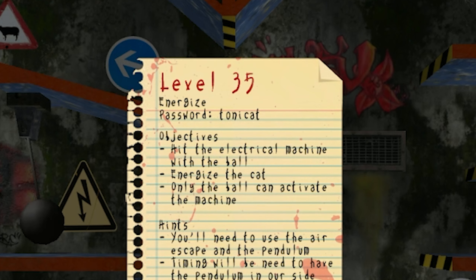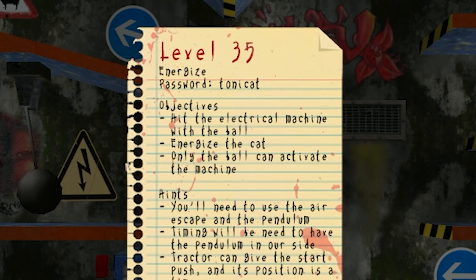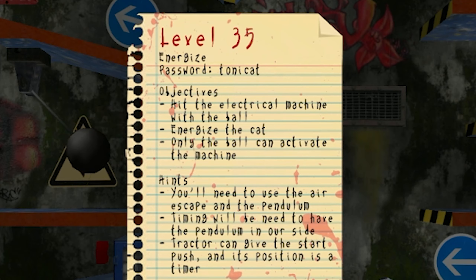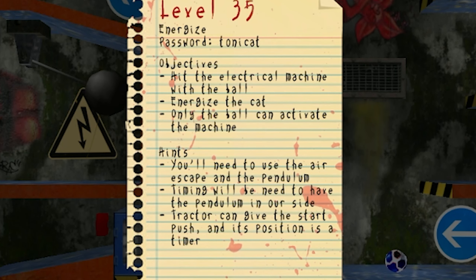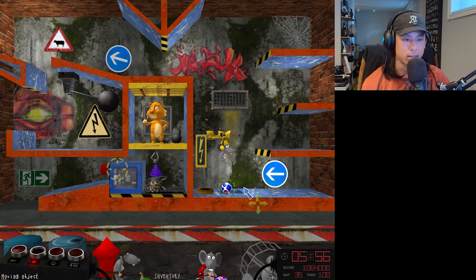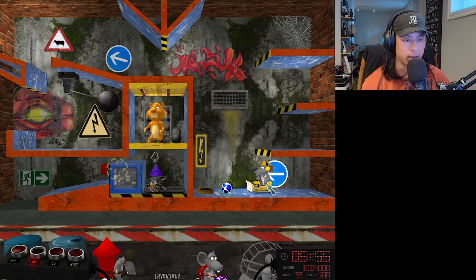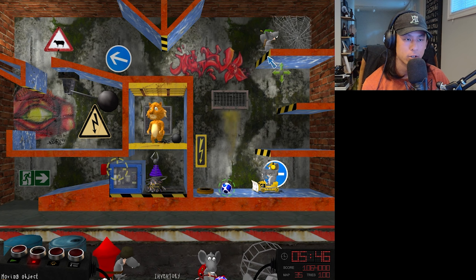Level 35, Energize. Hit the electrical machine with the ball, energize the cat. You'll need to use the air escape and the pendulum. Timing will need to have the pendulum on our side. Tractor can give the start push, and its position is a timer. So all we know for sure is that we need the tractor rat to start it off, and then where it's at on this floor is the timer. Into the air, which is going to shoot it up, then we'll need the archer or something to boost it the final bit.